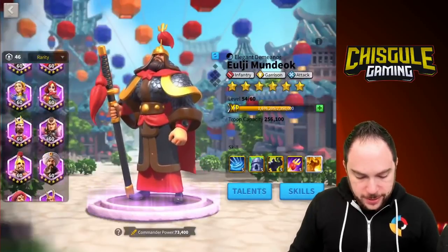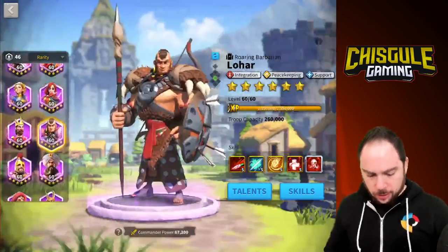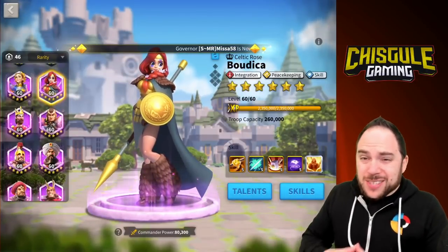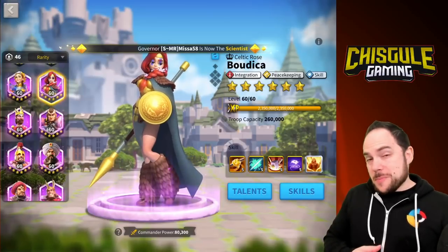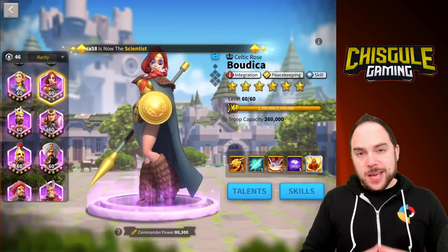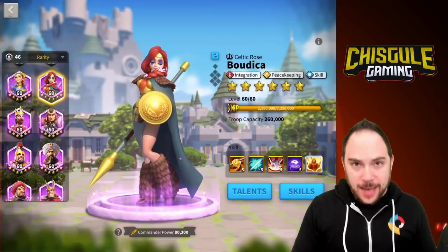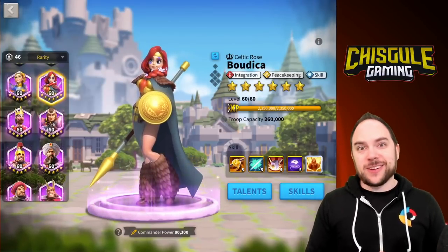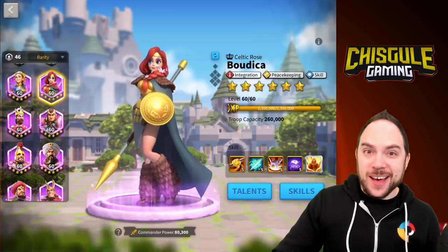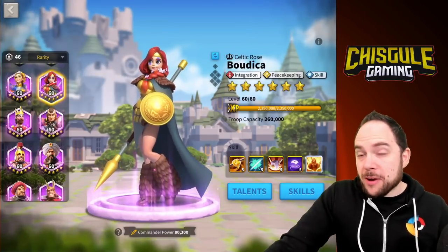So my friends, what do you think of this epic infantry commander guide? Is there a pairing I missed? We didn't include Lohar because he's for barbarians, and we didn't include a Boudica primary — even though she could fill that role — because the talent trees are better on Sun Tzu and Ulji Mundok. If you enjoyed this video, please like and subscribe — that's your virtual high five. Leave a comment with the pairings you're using for epic infantry commanders, and until next time, have fun smashing the kingdom. PS: sometime soon we'll cover one legendary and one epic infantry commander and what that pairing would optimally look like.